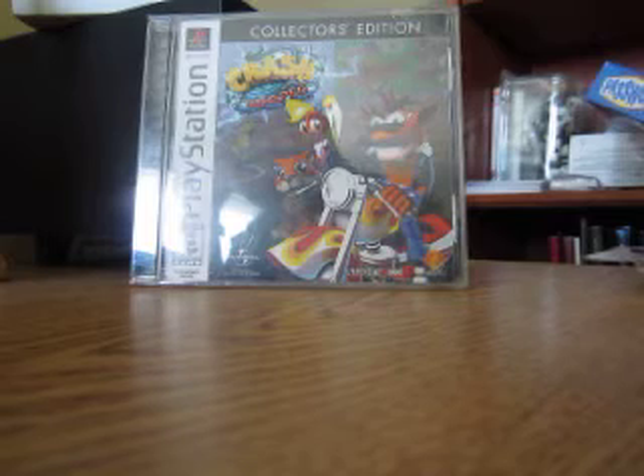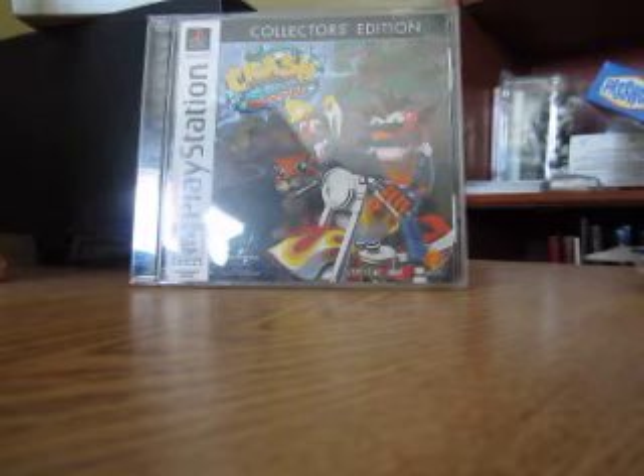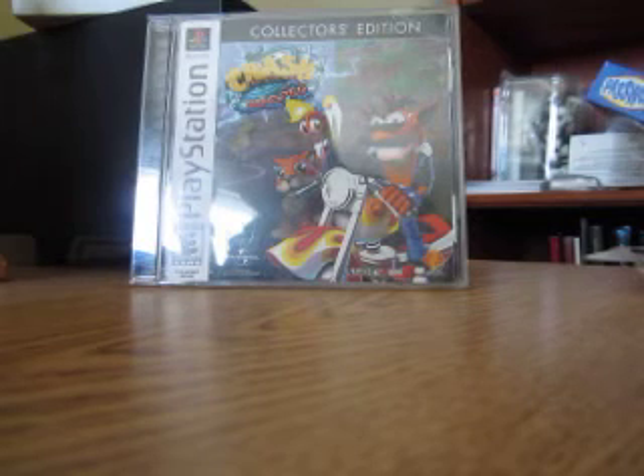You start off with 5 lives, and you lose a life when you get hit by an enemy attack or suffer any other type of damage. However, you can earn more lives by getting 100 Wumpa Fruits — every 100 Wumpa Fruits is equivalent to an extra life. This is kind of similar to the old school Mario games where you would get a free life for every 100 coins you collect. If you use up all your lives and the game is over, you do have the option to continue.